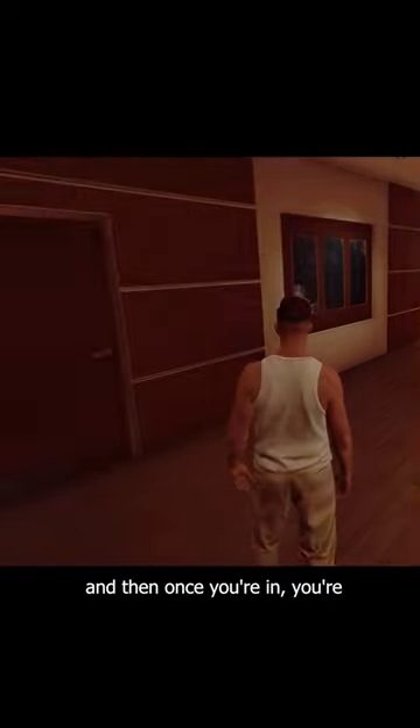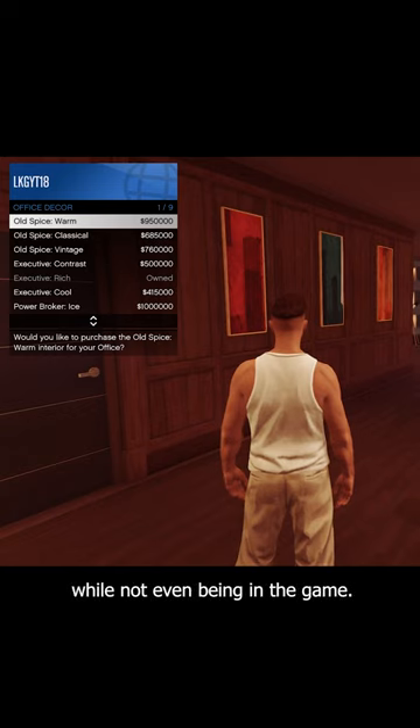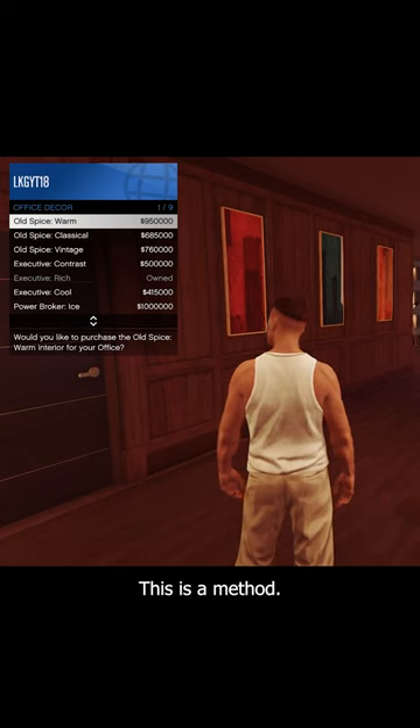All you got to do is click on the preview, and then once you're in, you're completely AFK. All of your nightclub businesses will keep running, your MC businesses, the bunker — all that stuff will keep going. You can make money while not even being in the game. This is the method.